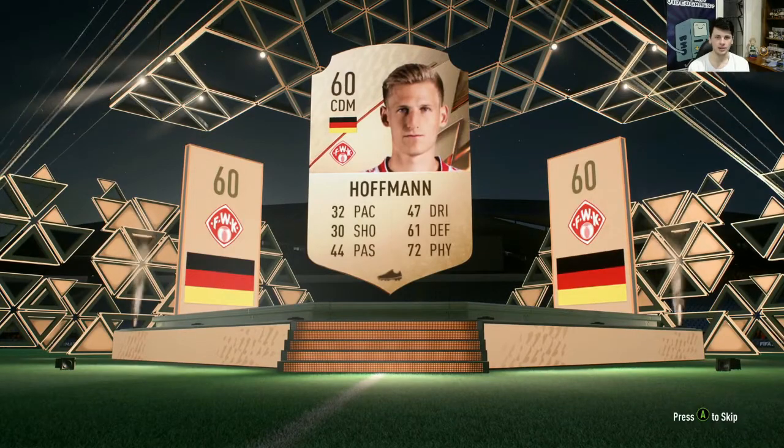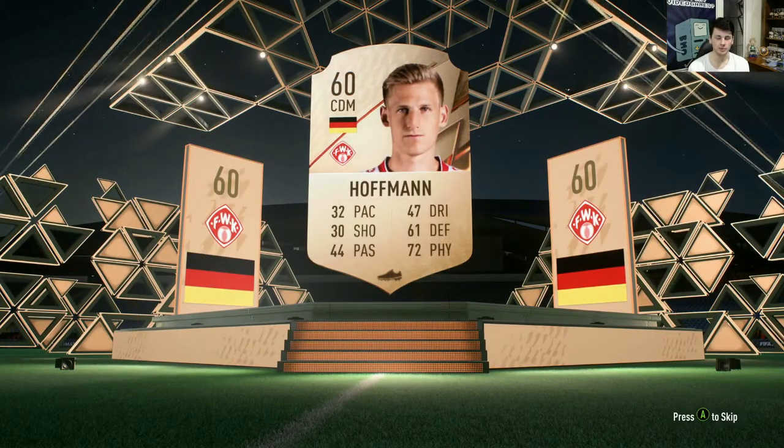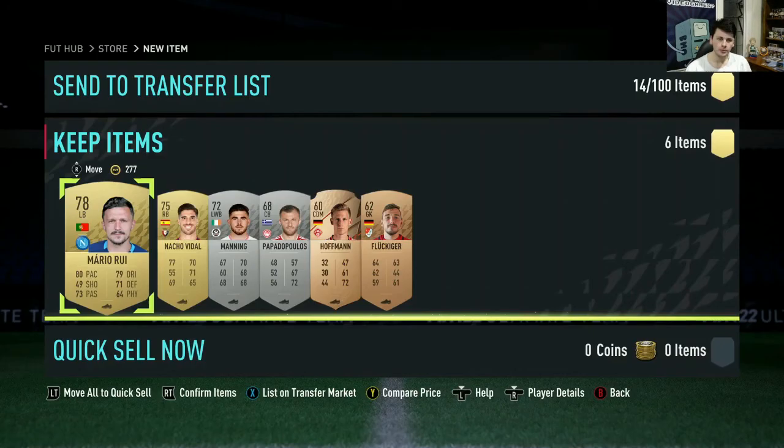No walkout — it's a 60-rated Hoffman with 32 pace. Not going to lie, I was really expecting a gold card to pop up. And on that note, I hope you guys enjoyed this episode of the Quick Guide to FIFA 22. If you did, please like — it helps a lot. If you want to see more videos in this series, please subscribe, and I'll see you guys next time.